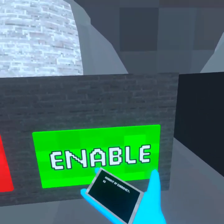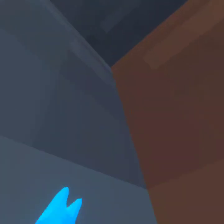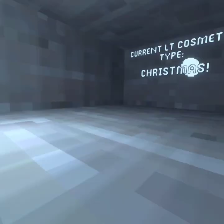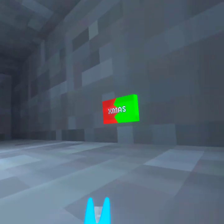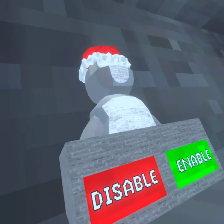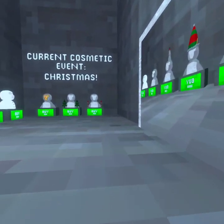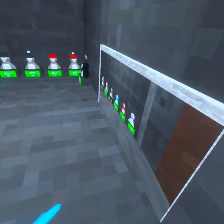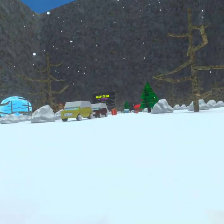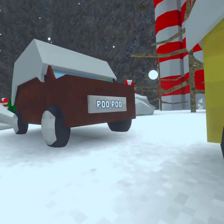There's a free item in the center hall you can get right now. Whenever the Christmas event ends, you can head up here for Christmas-themed stuff. There's also a four-digit passcode basement that doesn't make a lot of sense to me, and some random cosmetics with funny names.